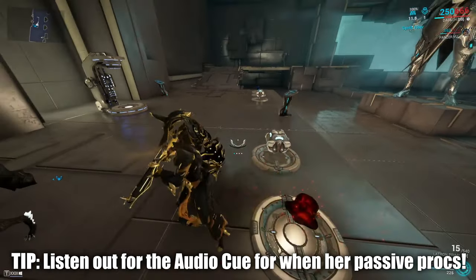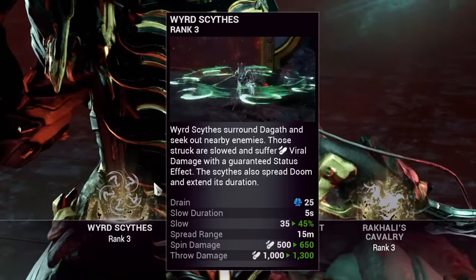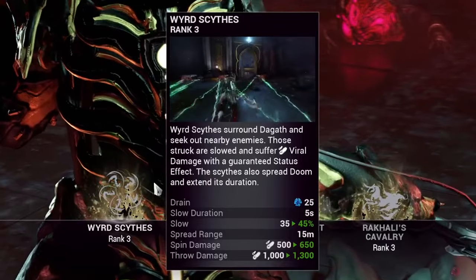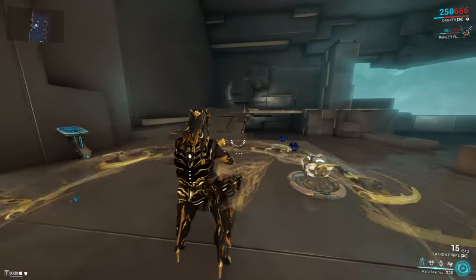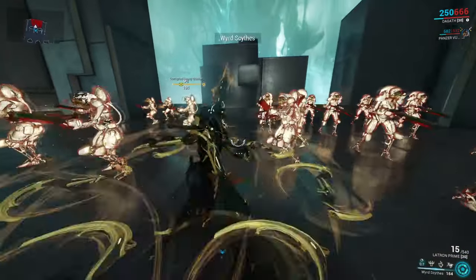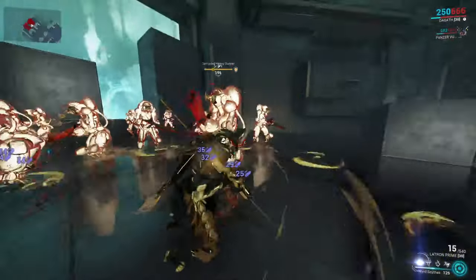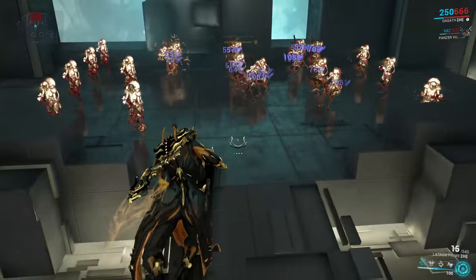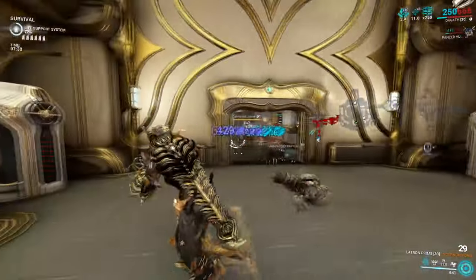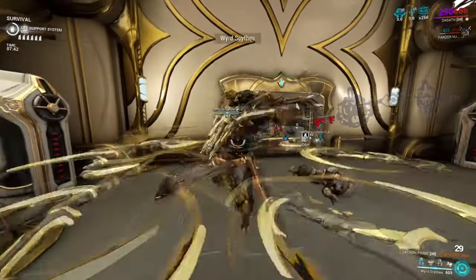Her first ability is Weird Scythes. Surrounding Dagoth, she summons scythes that rotate around her, hitting and slowing enemies that come into contact with them for viral damage and status. After her duration ends, she shoots out these scythes seeking enemies — semi-targeted projectiles. These scythes will also extend the duration of her next ability, Doom, whilst helping spread that debuff further.